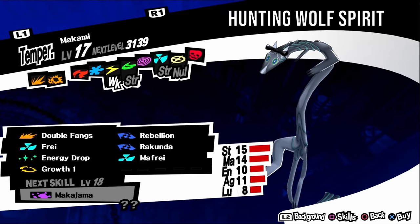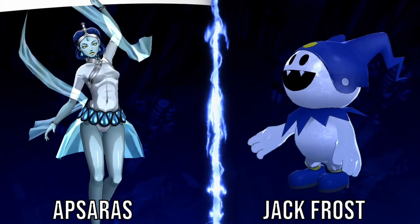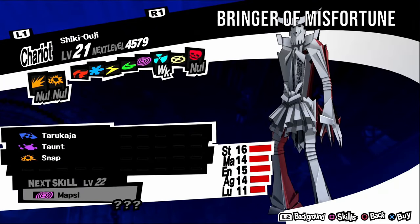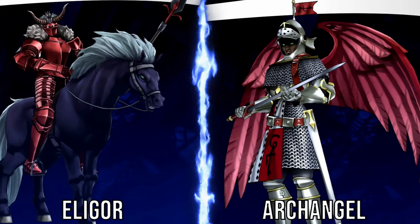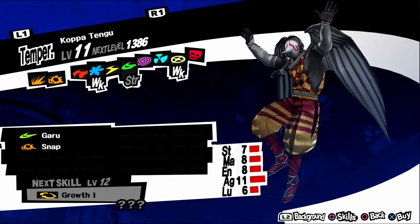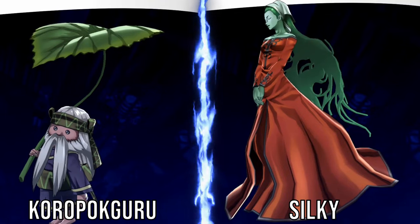Regent is a treasure demon, so you don't need to negotiate. It is weak to psychic and nuke. It can be found in Path of Qimranut, Path of Aiyatsbus all levels, and Path of Qimda all levels. Inugami, aka Possessing Dog Ghost, is weak to wind. It has a timid personality, so negotiate with kind answers. It can be found in Path of Qimda levels four to seven. For a fusion, fuse an Andras and a Berith. Jack Frost, aka Mocking Snowman, is weak to fire. It has a timid personality, so negotiate with kind answers. It can be found in Path of Qimda levels four to six. For a fusion, fuse a Silky and a Mandrake. Nue, aka Night Chimera, is weak to fire. It has an irritable personality, so negotiate with serious answers. It can be found in Path of Qimda level four. For a fusion, fuse a Shisa and an Orobas.